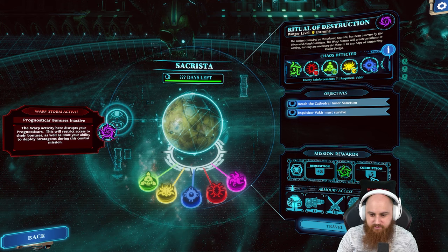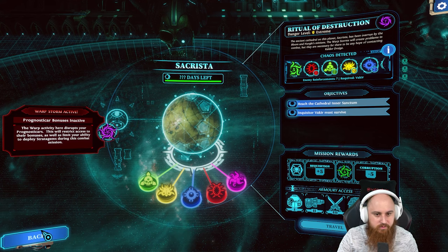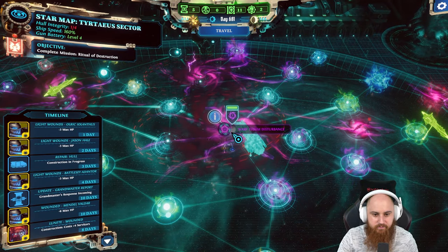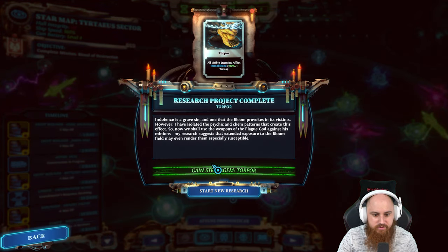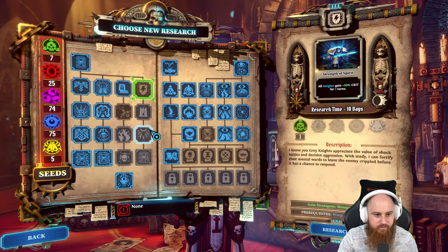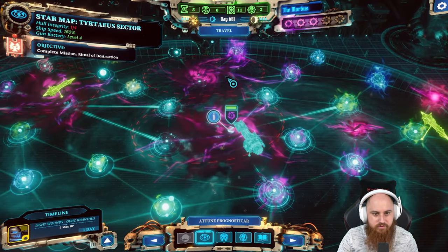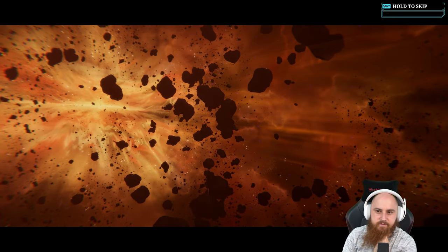Fire acquisition minus five corruption. I want to travel to that but there's a warp storm disturbance. Enhanced Geller field - that new research menu should go down towards getting another strategy slot. I'll continue traveling there and advance time in the cutscene if we can.